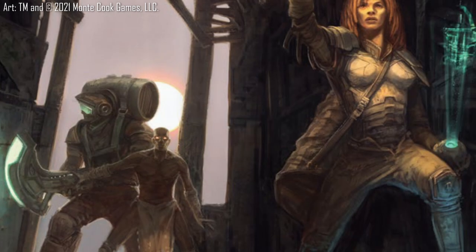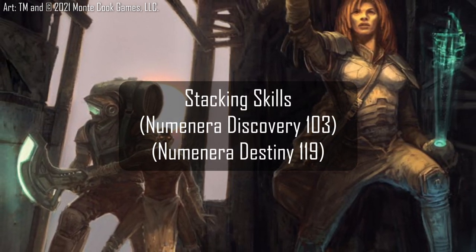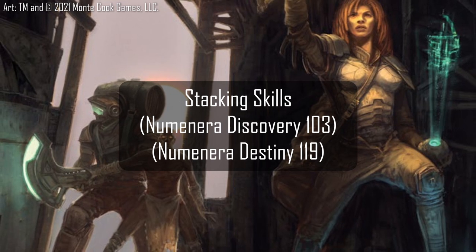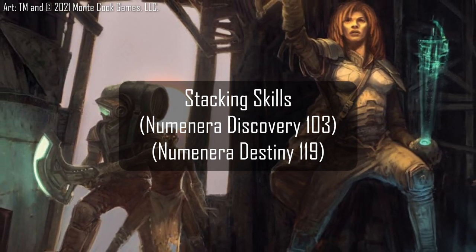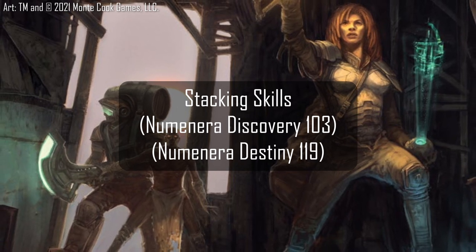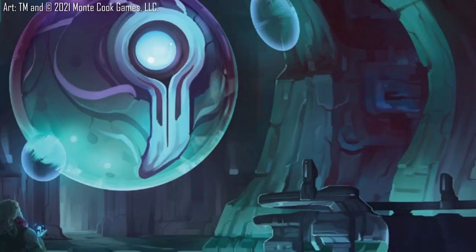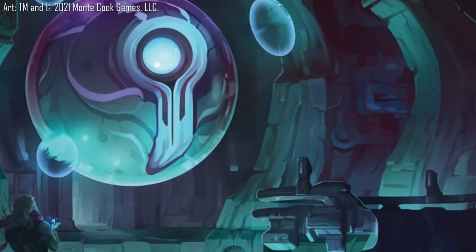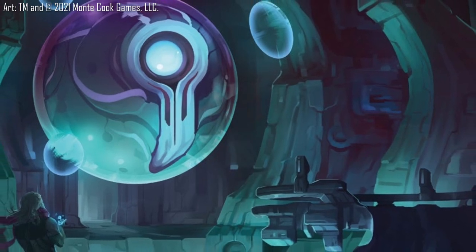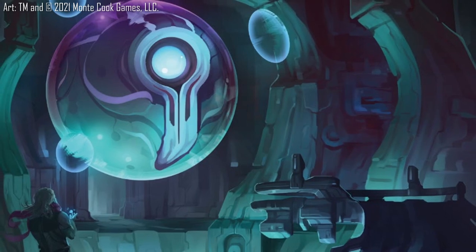Easing a task by two steps, as the book highlights several times, is the most any single skill can lower a difficulty task. But as made clear on page 103 of Numenera Discovery and page 119 of Numenera Destiny, multiple skills can be combined for a single task, provided they're applicable. This will likely require a bit of conversation about the expectations of what a character is trained in and how that may assist them. Numenera, perhaps uniquely among other Cypher System games, offers a bit of guidance in determining applicability and expectations for skills.